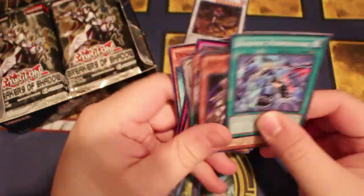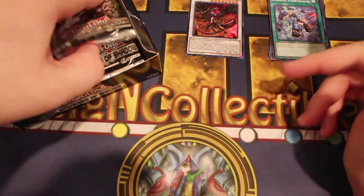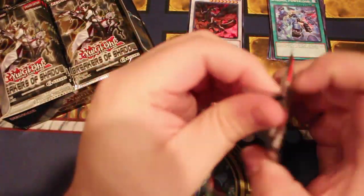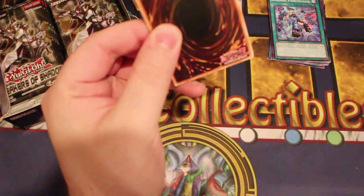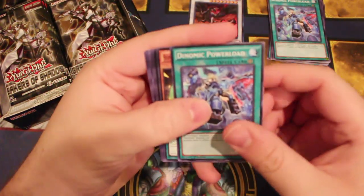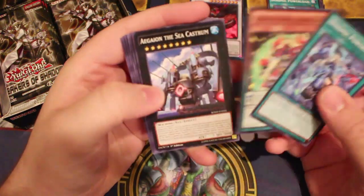New Despot. Quite a lot going on here — we got this Buster Blader softlock, Despot support, and some Dragon's Bind.